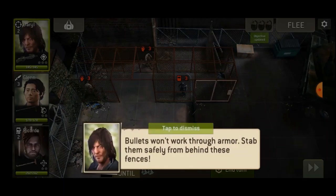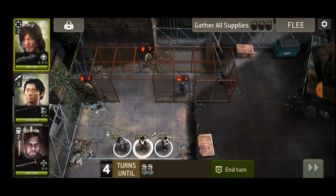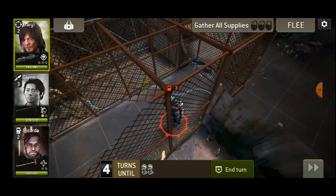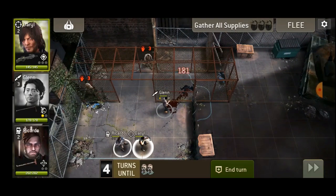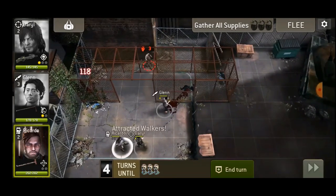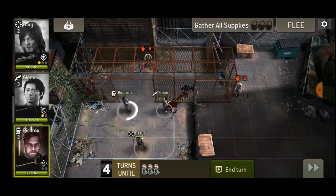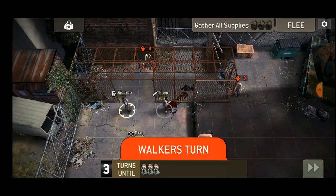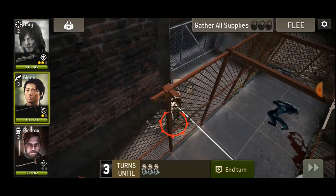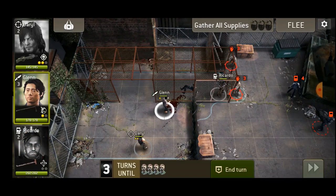Here is where we get to kill the walkers through the fence to keep the characters away from them. The little gate is locked, so it takes a little bit for the characters to open it up. In the meantime, the rest of them can kill the walkers through the fences, so they're safe from the walkers.